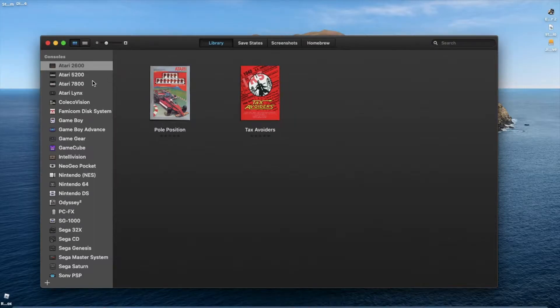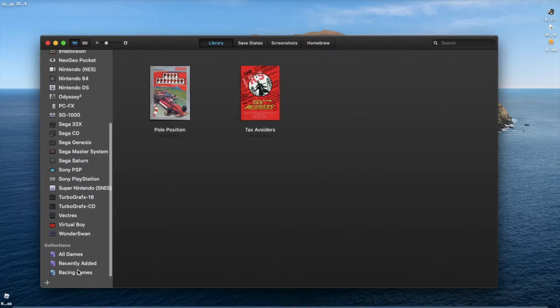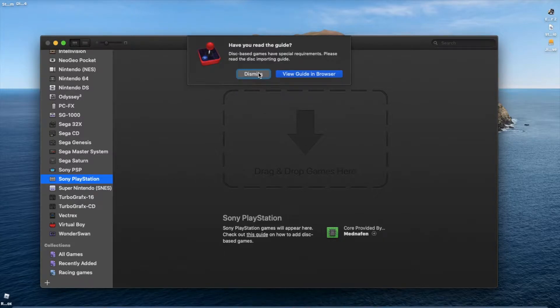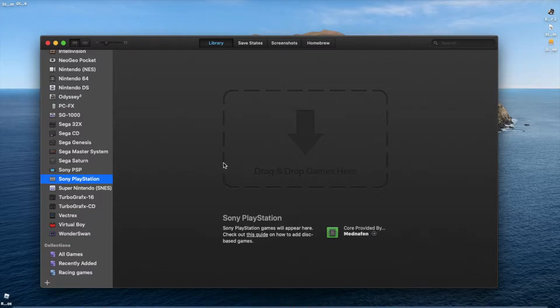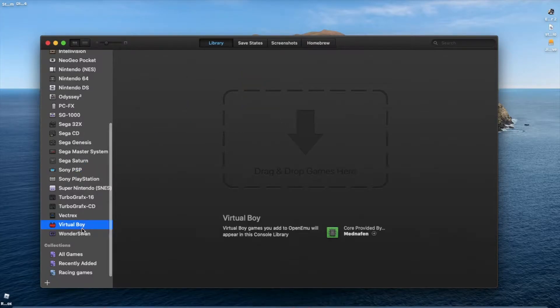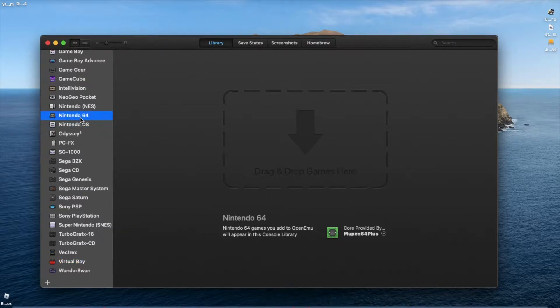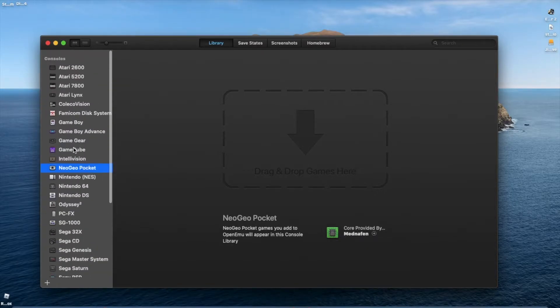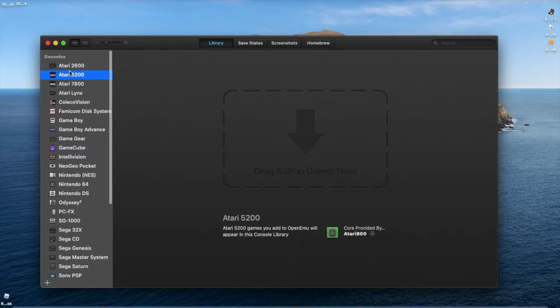Open Emu is an emulator but it's for Mac, and there's a lot of games you can play — from the Sony PlayStation, which you need a disc-based game for, but I'll cover that later. And of course Sony PSP, Virtual Boy, Nintendo DS, Nintendo 64 and Nintendo in general, the Neo Geo, Atari, Game Boy, stuff like this.